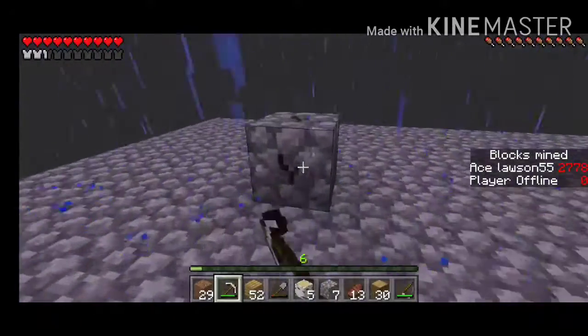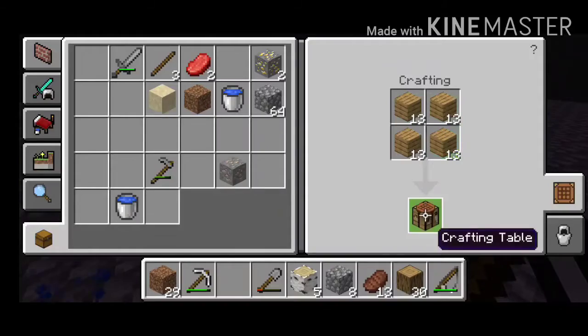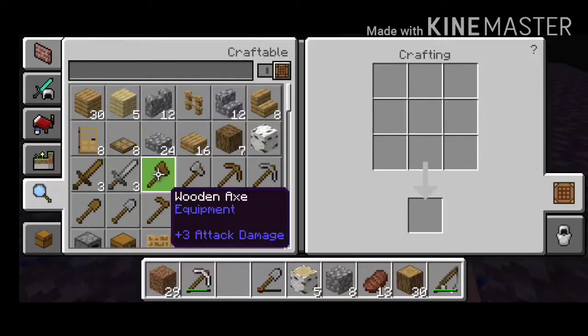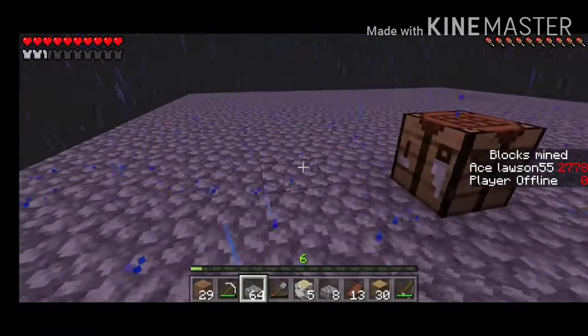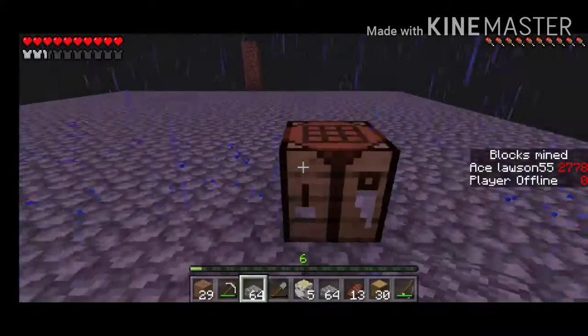Oh my gosh, it looks like we were actually able to finish it! I don't know how we did it but we did. What we're going to do now is make a crafting table - bam - and we need to put half slabs all along the top of this whole thing. We're probably not going to have enough but we're going to try.